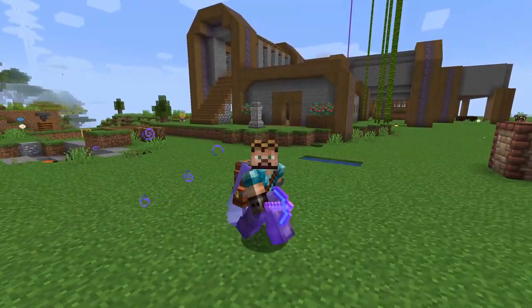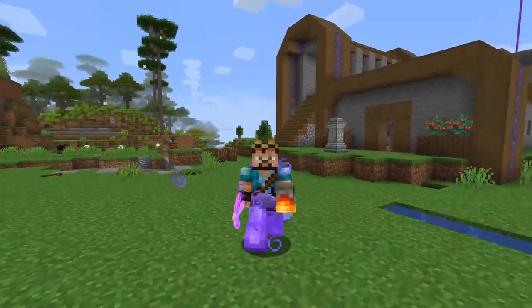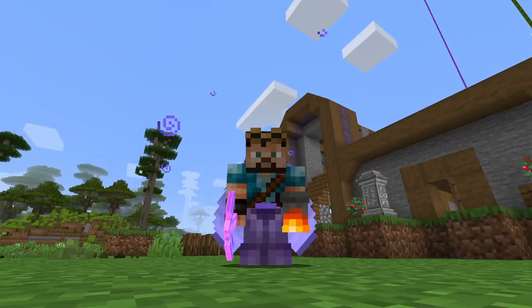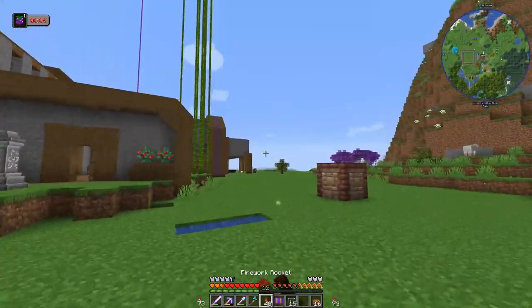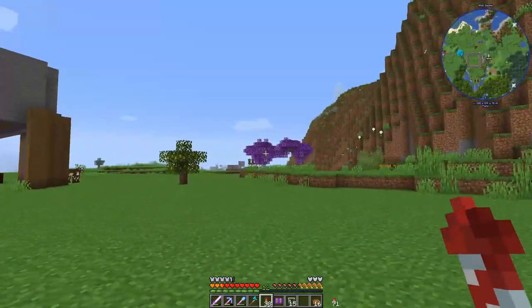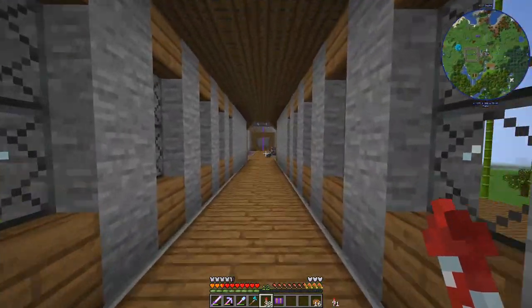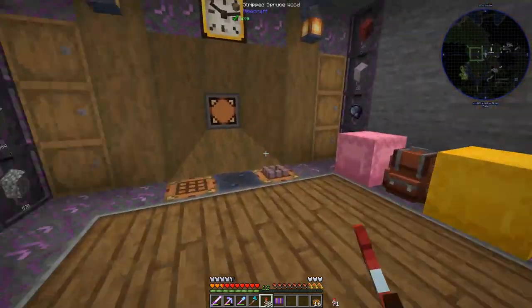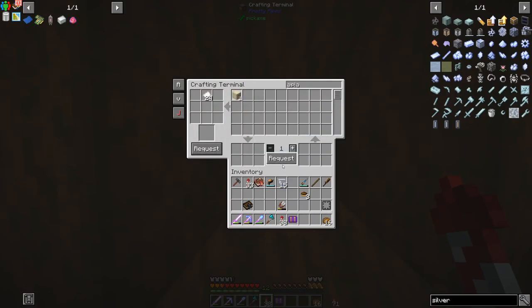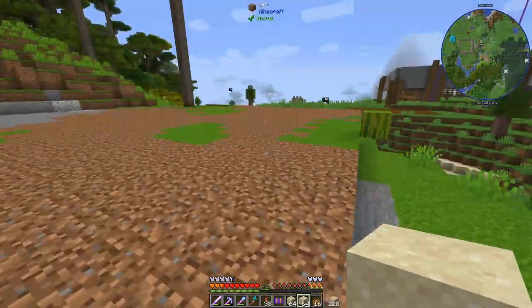Hello everyone and welcome to another episode of Enigmatica 6 spaghetti mode, where everything is so entangled and convoluted. How are you guys doing today? We're going on a trip. Anyways, our miserable life today starts with apiaries. Last episode we did manage to make a tier one apiary and I have already prepared a flat area for it, so let us get started.